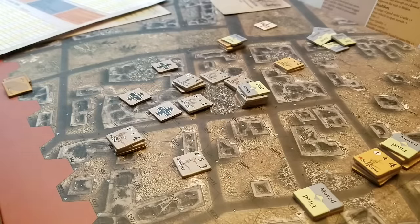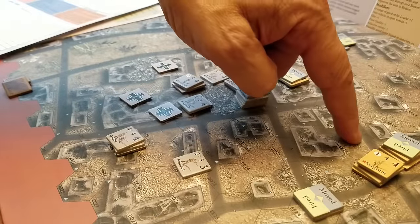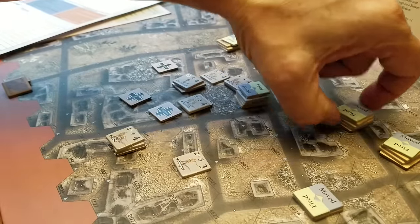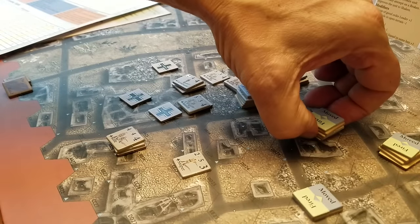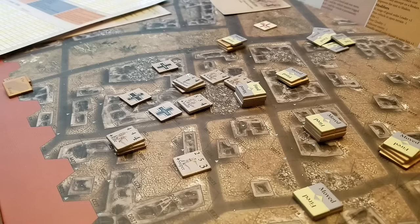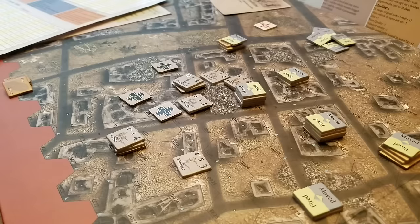The Soviets slip into this building here for two activation points. These guys pass. We move the sergeant out of the open — one, two, three to there. That's an exposed area, so let's check the line of sight. All Soviet units have now moved, so we're done unless firing.